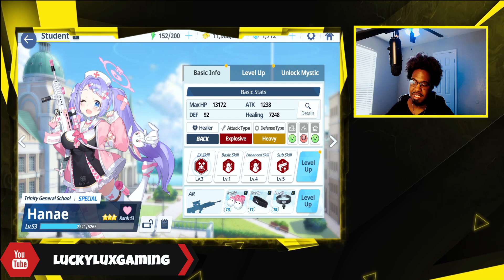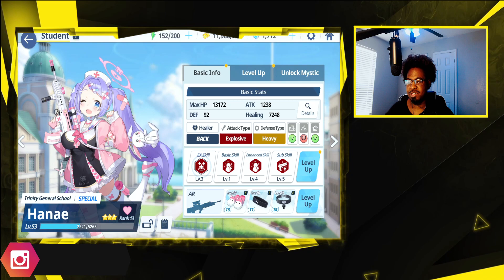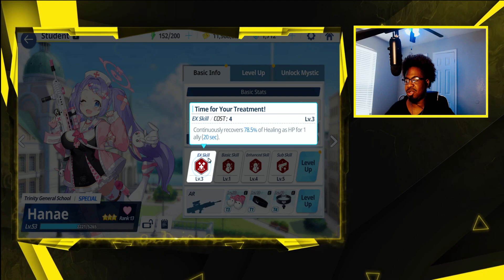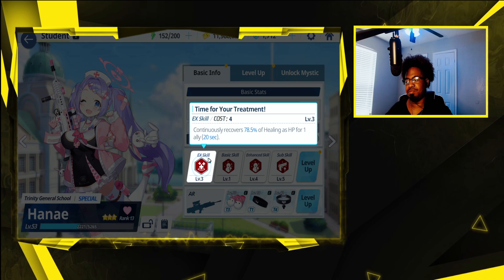She's somewhat decent in a lot of the PvP meta, but a lot of that's going to change. And for a lot of the raids, even if she's a D, she's not that bad. Hanei is going to be your healer using HOTs, basically heal over time. With her EX skill, it can continuously recover — at level 3, 78% of healing as HP for one ally. This does cost 4, so it's double the cost of like Serena, but it's not too bad when you look at the rest of her kit.